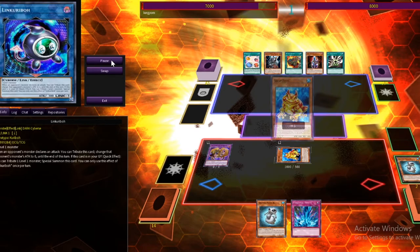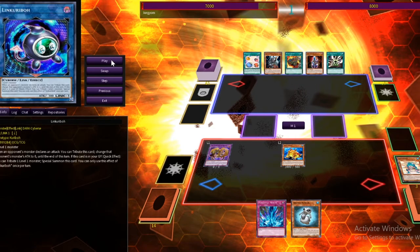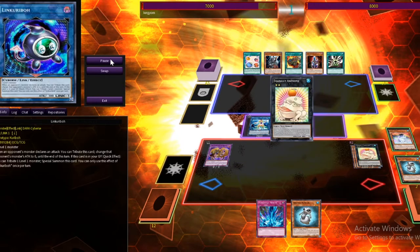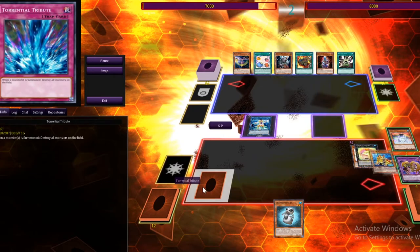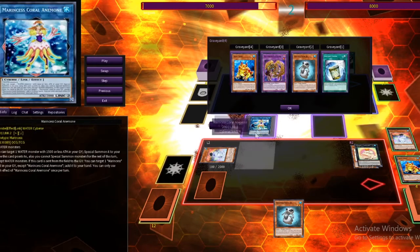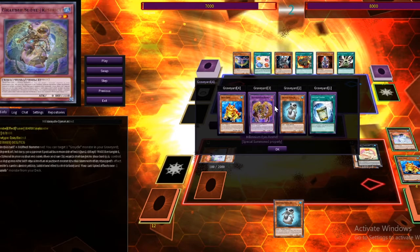We start with Instant Fusion to get Millennium Eyes Restrict in case he has hand traps. We dump Ronin Tonin to grave, bring Swap Frog to hand, then normal summon Swap Frog. We dump another card and Ronin Tonin into a special summon. We Marincess into another Swap Frog — Swap Frog gets another monster into grave. We Ronin Tonin again and go into Totally Awesome with a Torrential Tribute face down. Also, if you can, make sure you go into Link Kuriboh before your Marincess plays, because once Marincess is used you can only special summon water monsters.